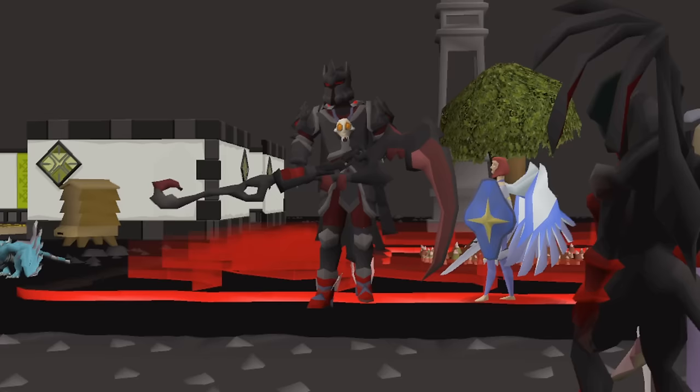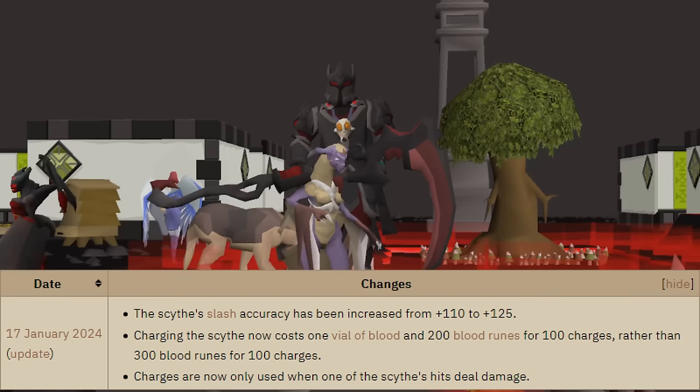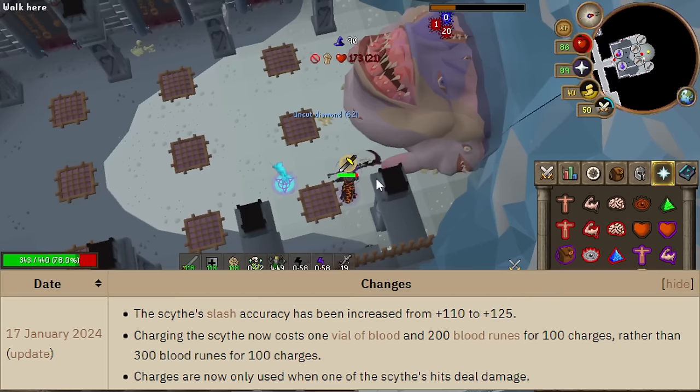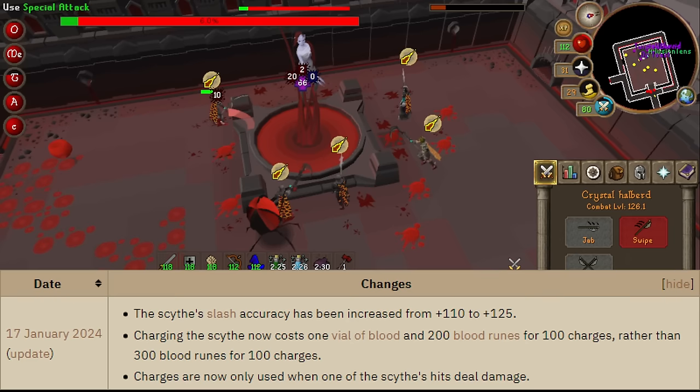So what is the buff to the Scythe? Actually, it is multiple buffs. The first simple one gave the Scythe of Vitur an extra 15 slash accuracy, which is quite substantial. For example, if you were to use the Scythe on a notably tanky boss like the new Duke Sucellus, you would gain up to 7% extra DPS increase. However, on low defense monsters like the new Scurrius rat boss, or bosses whose defense has been lowered to near zero like speccing Maiden at Raids 2 with BGS and Warhammer, the accuracy boost will not provide much additional DPS.